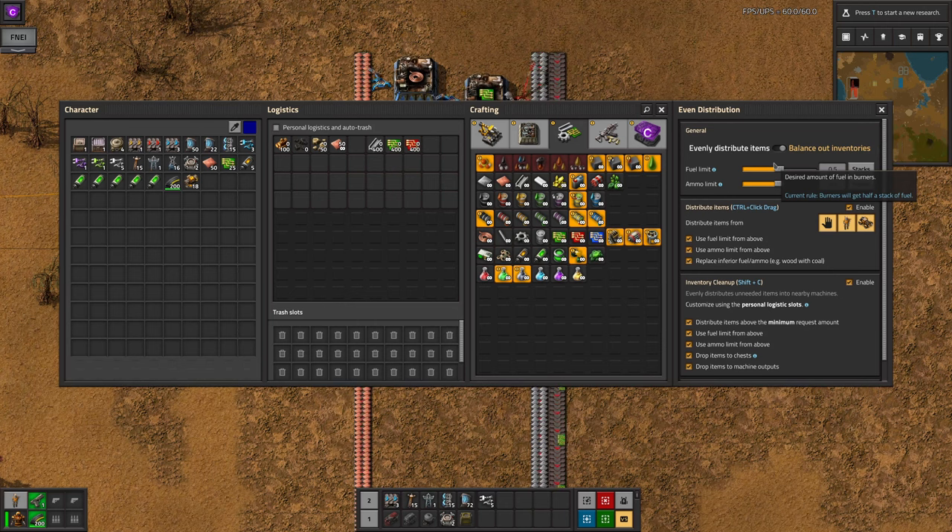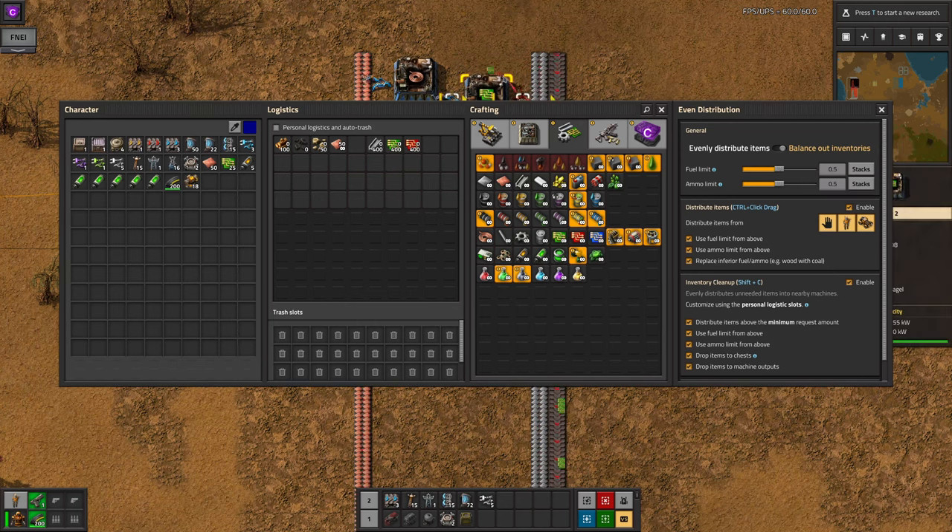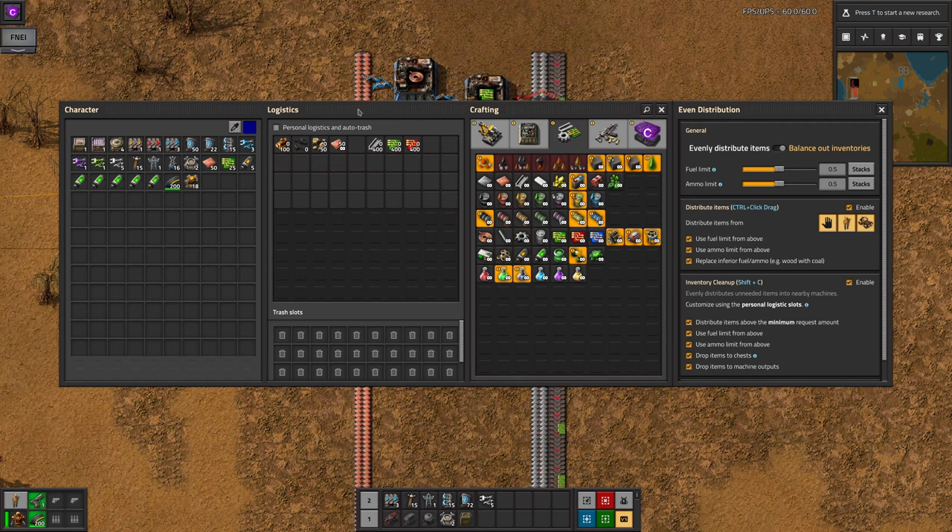Note that for the latter to work, you do need to have some of the resource in your inventory. It won't just balance absolutely everything in every machine that's within reach. The two sliders in this section allow you to limit the fuel or ammo that's put into machines, making it much easier to manage your supply of coal in the early burner phases of the game.